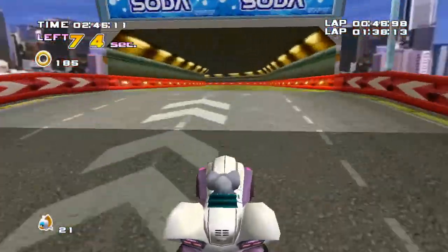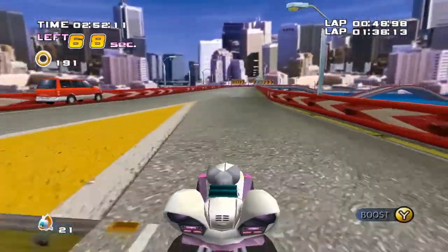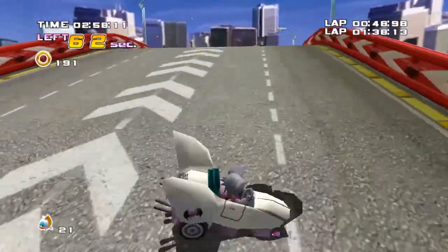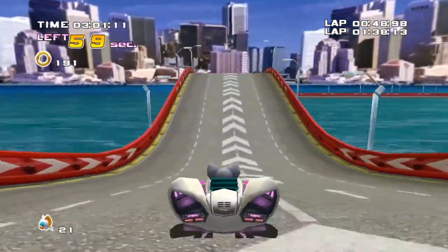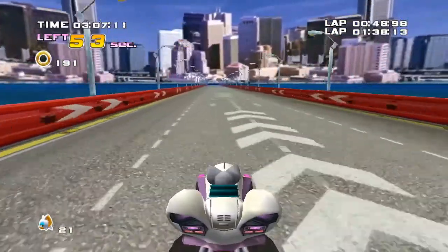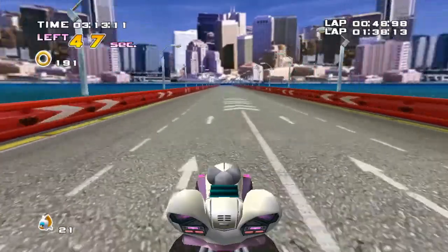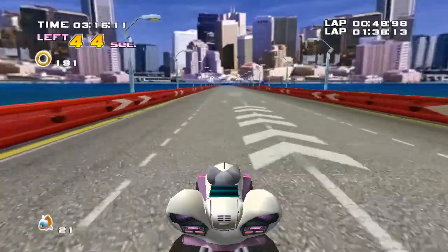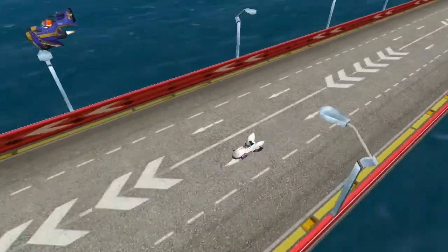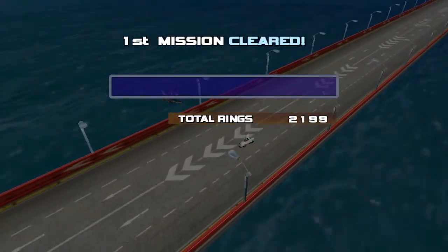Chaos Soda. I wonder how Chaos Soda tastes. Chaos was just a bunch of water — like water from all over the place. Did I just crash into the ground? I've never seen that before. That's the first time I've seen that animation happen when you crash on the ground. That was actually surprising. Hello Tails — he looks quite orange in there, way more orange than his usual color.